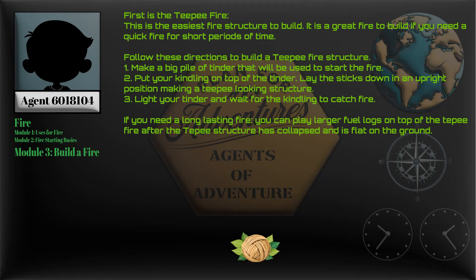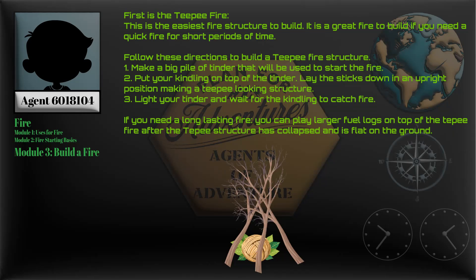Make a big pile of tinder that will be used to start the fire. Put your kindling on top of the tinder. Lay the sticks down in an upright position making a teepee looking structure. Light your tinder and wait for the kindling to catch fire. If you need a long lasting fire, you can place larger fuel logs on top of the teepee fire after the teepee structure has collapsed and is flat on the ground.